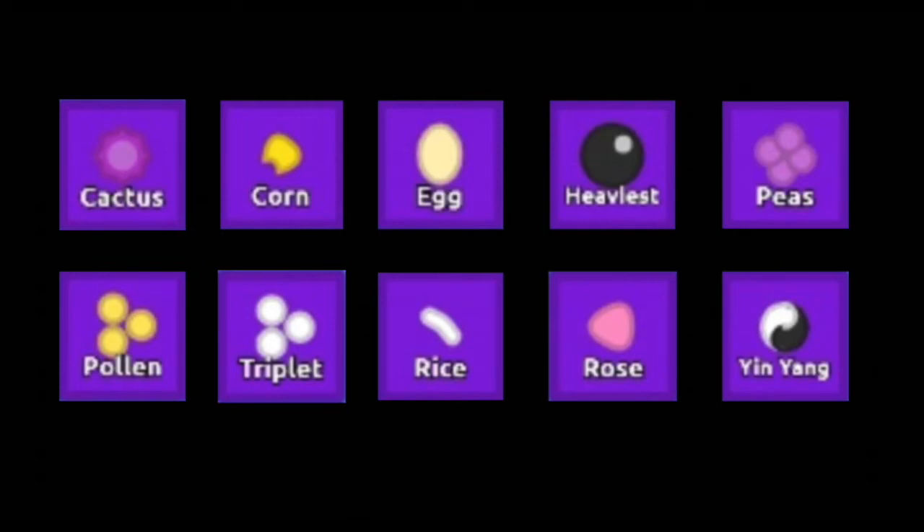We discussed the Iris Cactus, Corrin, the Egg, the Heaviest, Peas, Pollen, Rice, the Rose Petal, Triplet, and the Yin-Yang. Thanks for watching this segment — I'll send it over for BD to do the legendary petals.